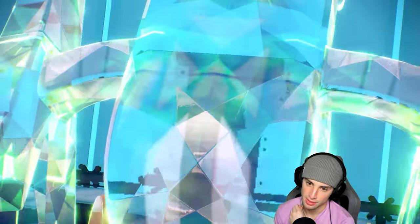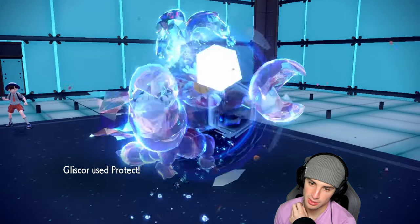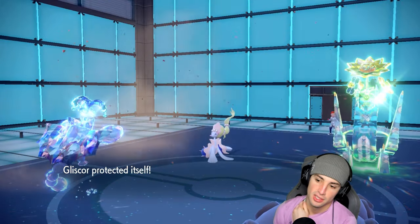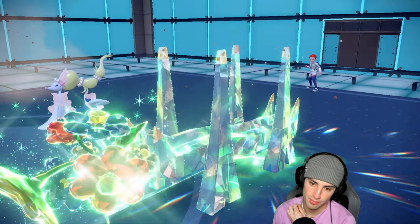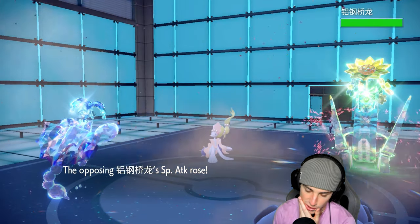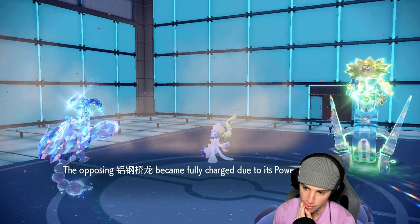Grass Tera flies out which isn't too bad. We need to put this thing to sleep and put a sand tomb on it. We'll protect Gliscor because I think they're going for electroshot — and yes, there's electroshot. We block it and yawn this bad boy so it can't drop another electroshot.